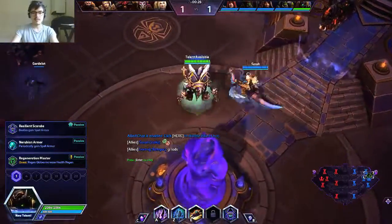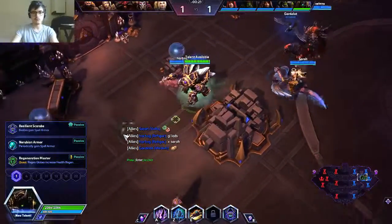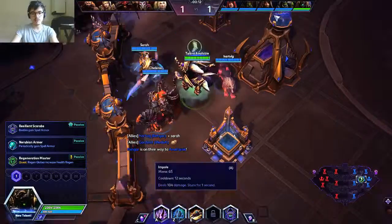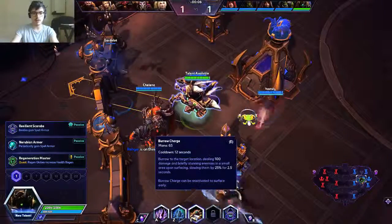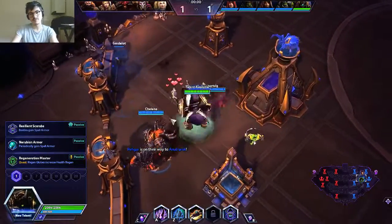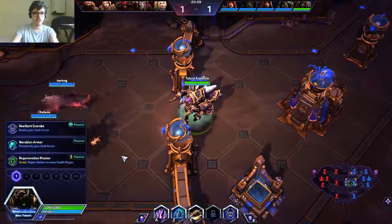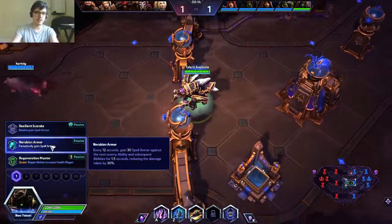So what is this giant bug? He is a main tank. He can tank alone without any problem. He has some CC with his Q, some protection for himself with the W, and some escape with Burrow Charge. What is an Anubarak particularity? Well, he has an extremely powerful shield at level 1 which is Nerubian Armor.